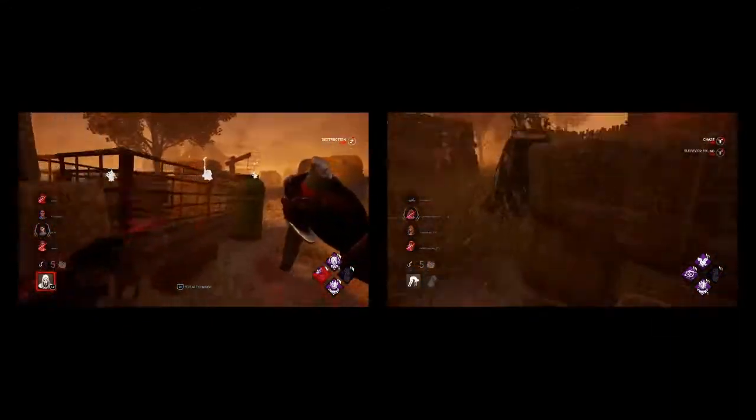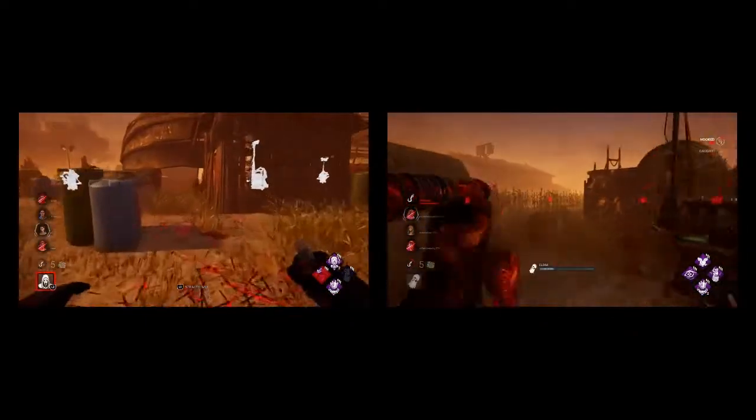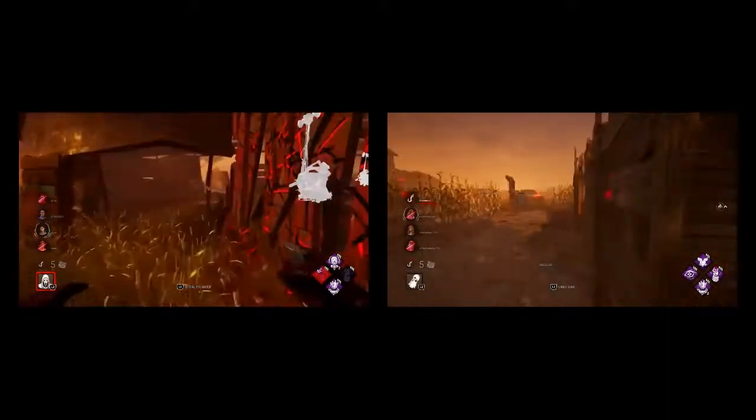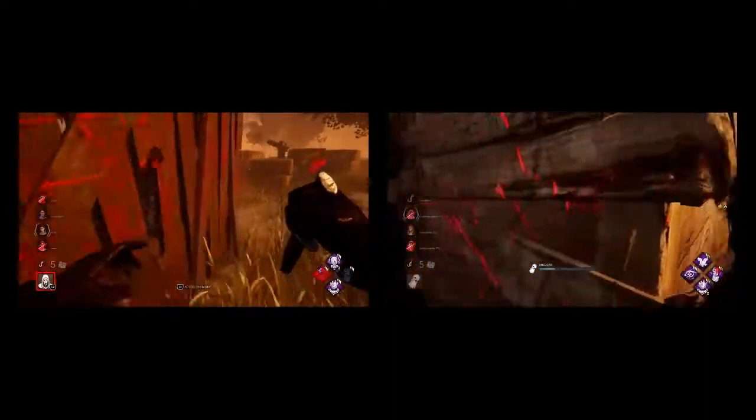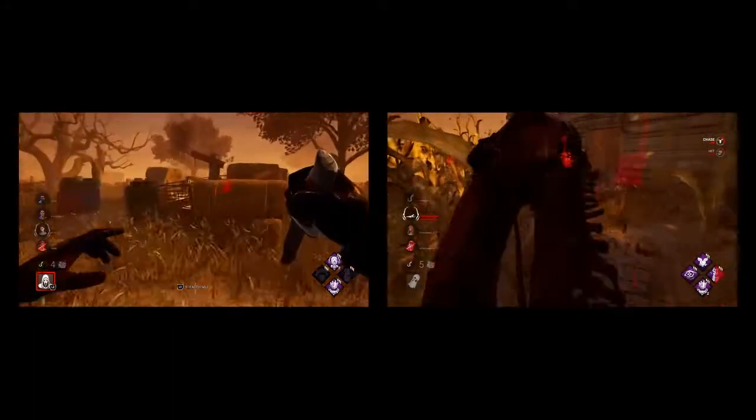Ghostface can't always go into undetectable mode — there's a cooldown. Wraith goes completely invisible, basically, so you cannot see Wraith like you can see Ghostface. And finally, Wraith has way more map pressure than Ghostface because of the speed you have in cloak — the base speed in cloak got buffed a few months ago.